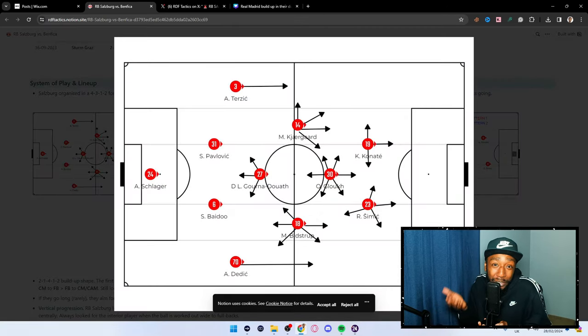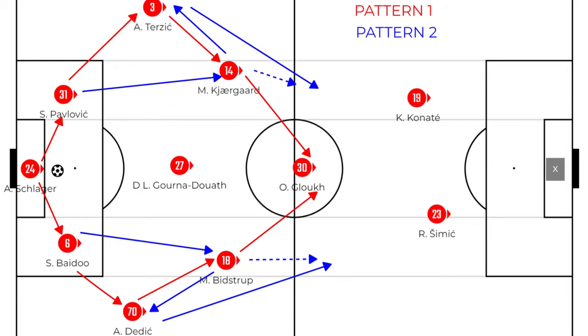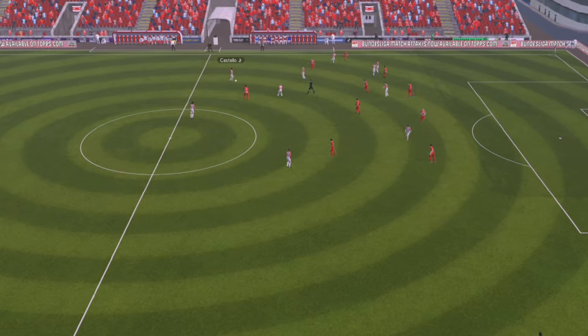The reason I used the 4-3-1-2 formation in Football Manager was because RB Salzburg used that formation in real life. I've got the arrows to show you the movements players were making. You can see there's a heavy presence in the center of the pitch within the system. When building up, they had two very noticeable patterns.